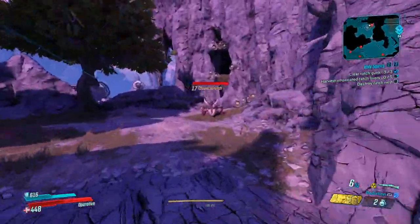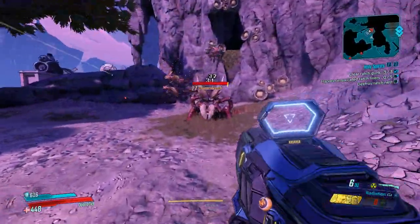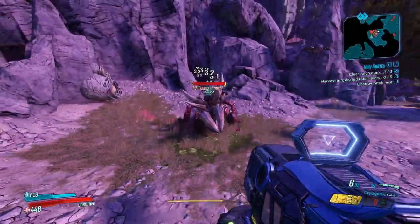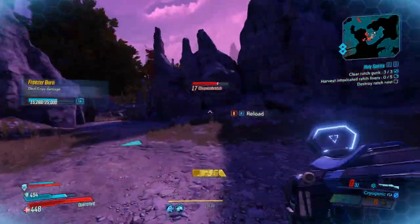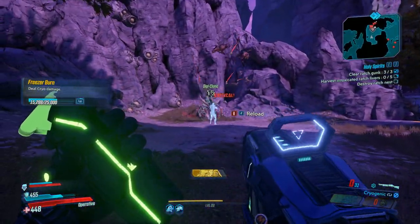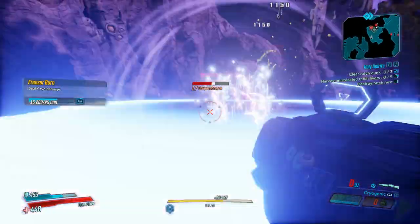Hey everyone, here is another guide on Borderlands 3. Me and my friend found this mini boss which is marked on the map as a legendary hunt. We hunted it down thinking it would just drop us one item or something, but it turns out this dude drops all sorts of items and he is super easy to farm.